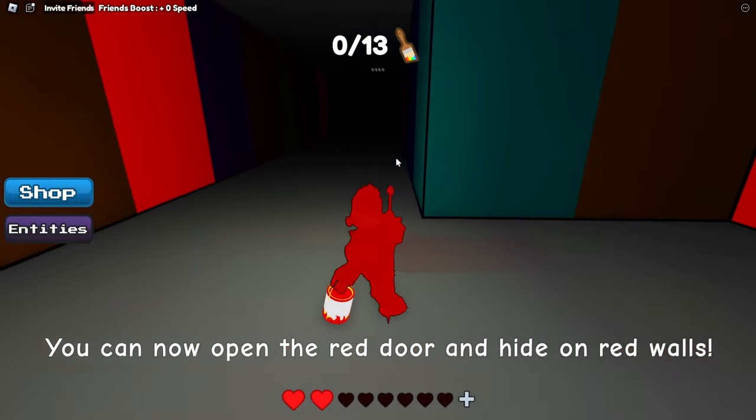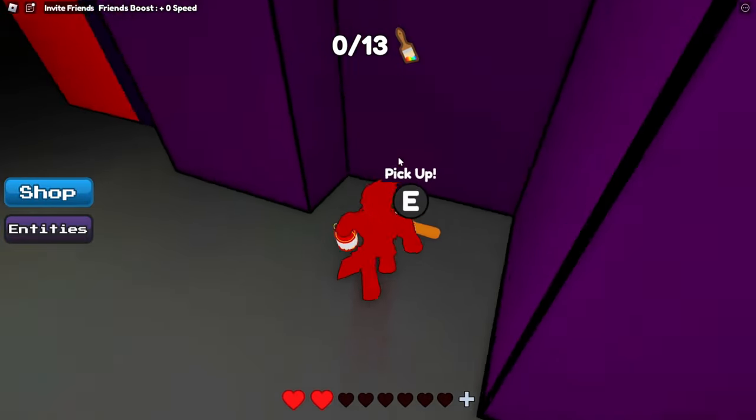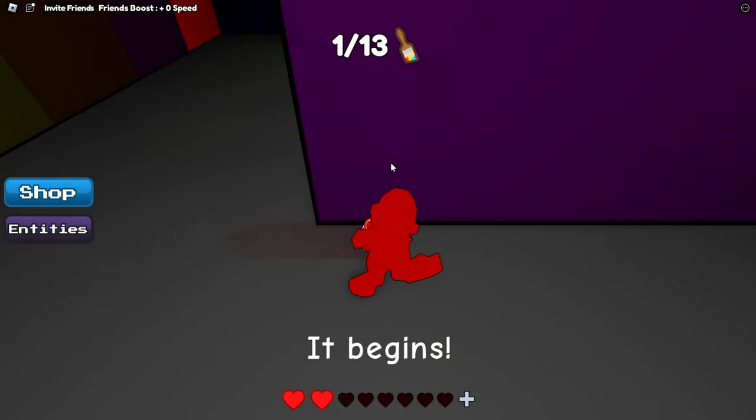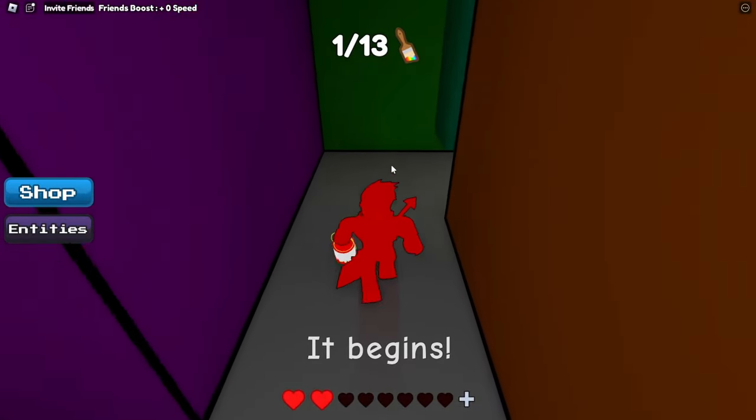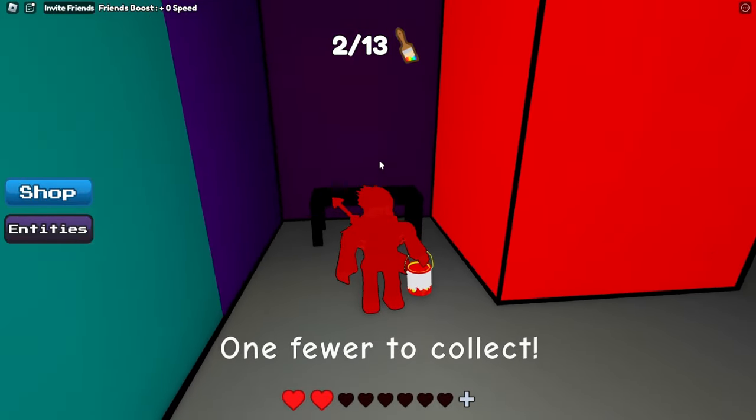This is where we easily get three paintbrushes. We want to go up a little bit, go right here, and here is the first paintbrush. Now you want to go right below it, take the right, go up a bit, take another right, and there — on this desk there will be another paintbrush.